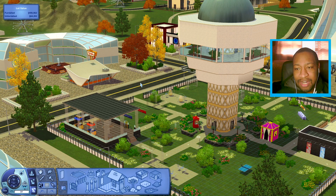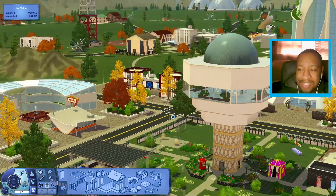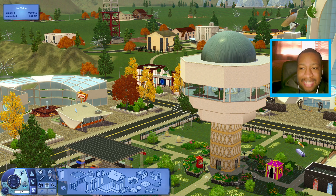This world uses a lot of Into the Future — it uses every single expansion pack and two stuff packs: 70s, 80s and 90s Stuff and High-End Loft Stuff. It also uses some store content but all of it is free. I'm thinking maybe I could build a restaurant because this world has a diner, a pub, and a cafe, but no classic sit-down restaurant. Since the world uses Into the Future, it comes with food synthesizers that would function perfectly for a restaurant.